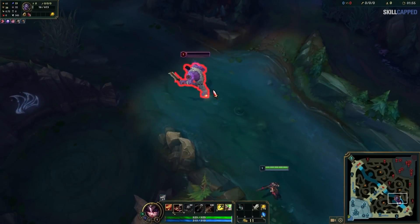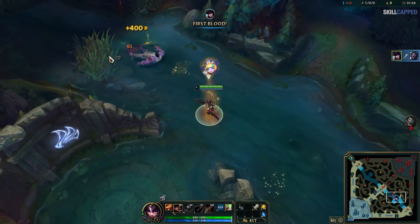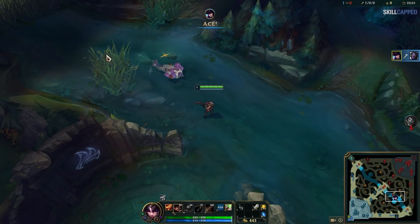Input buffering is the cause of all those silly deaths you see from time to time, where someone flashes after someone has already flashed on them. By the time the aggressing player's flash has gone off, there's literally nothing the other player can do.